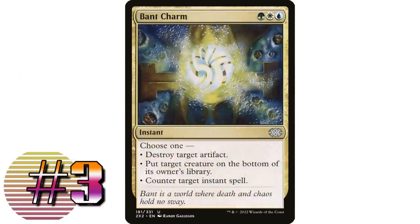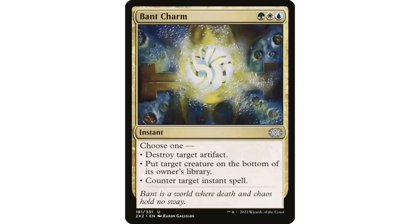Boros Charm gets used a lot because it's only two colors. The top three cards on my list are all three-color charms, so they'll see less play than Boros Charm, but overall they're better. Bant Charm is blue, green, and white: destroy target artifact; put target creature on the bottom of its owner's library; or counter target instant spell. Counter target instant isn't my favorite, though it can protect your stuff from instant-speed removal like Swords to Plowshares.